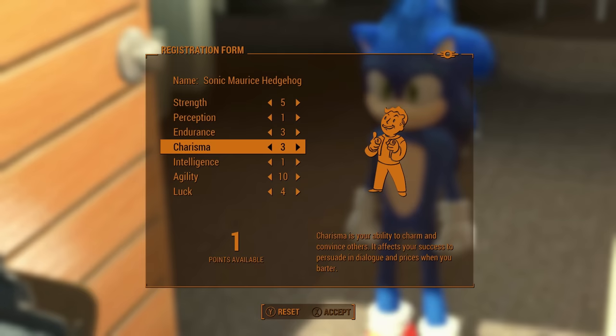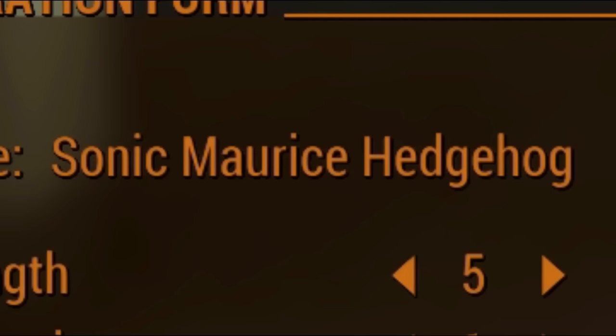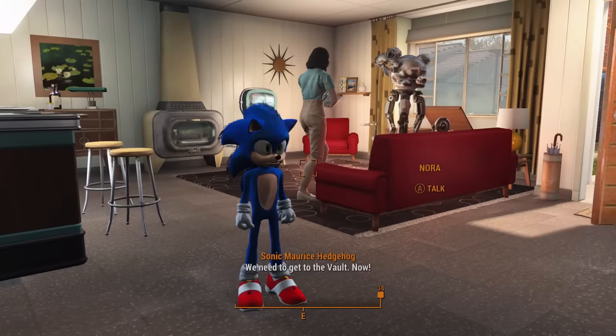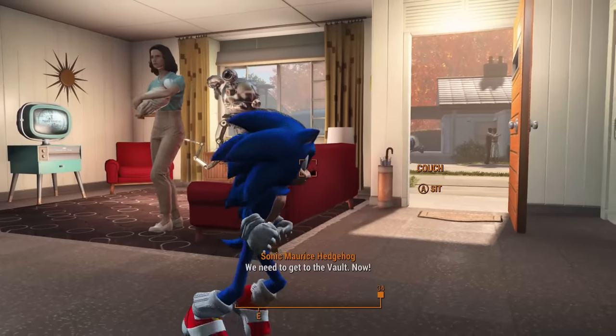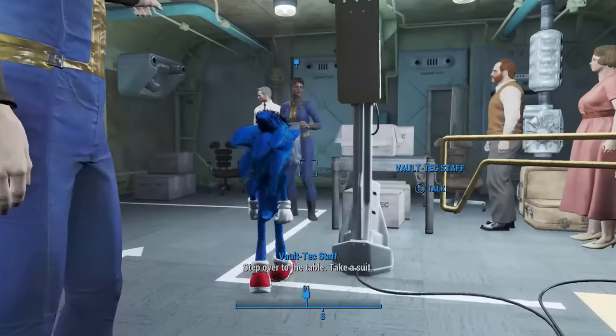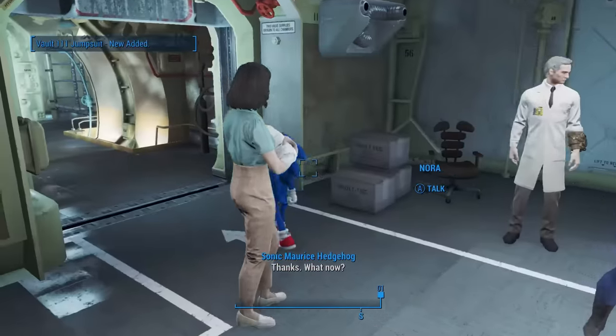Strength is only as high as it is because more strength equals more damage for my fists. Also yes, that is actually his middle name — I am not even kidding, you can look it up. Next up, the bombs drop and it's off to the vault, and as you might expect, I am there in almost no time at all. The rest plays out as normal, only I am in a cryopod twice as fast.